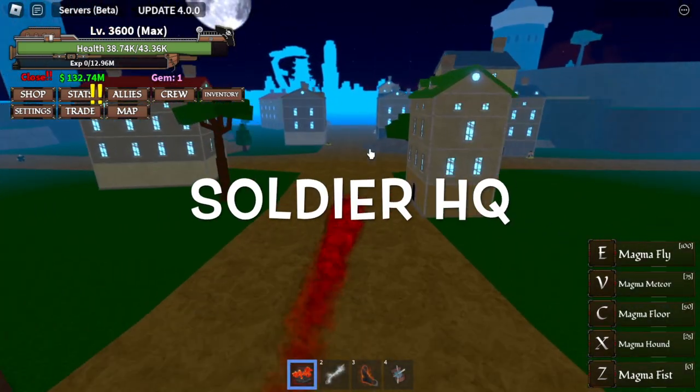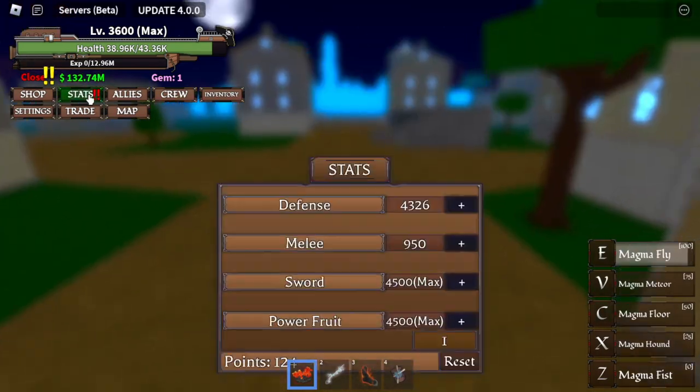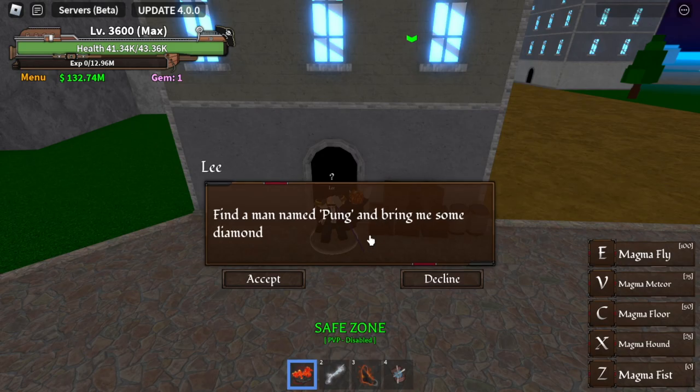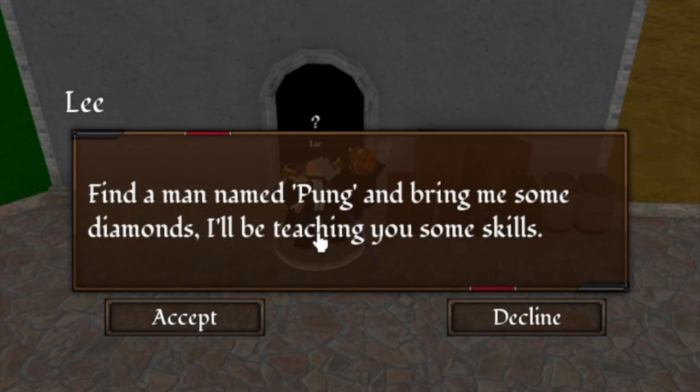Again, you need to be in the Soldier Headquarters and look for the NPC, Lee. He is located at the port. So he will ask you a favor - you need to find Pong. Lee is asking you to get some diamonds.